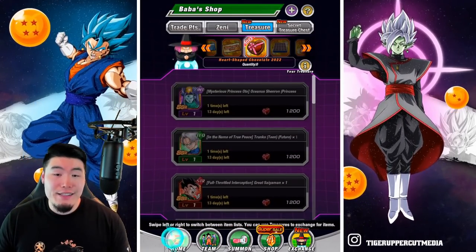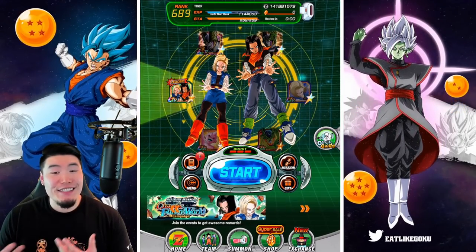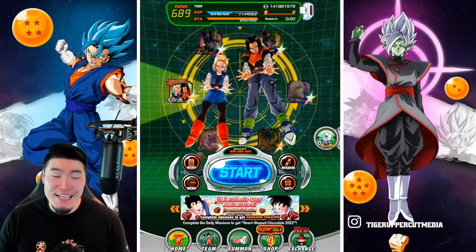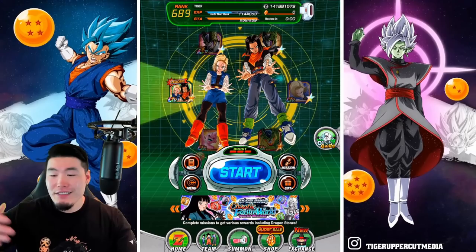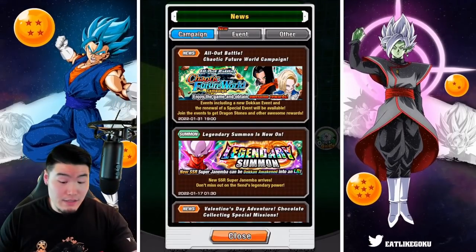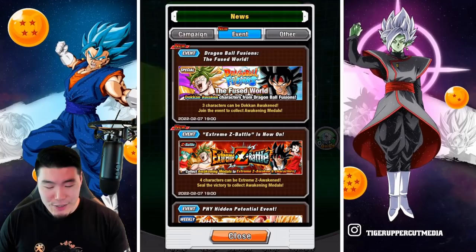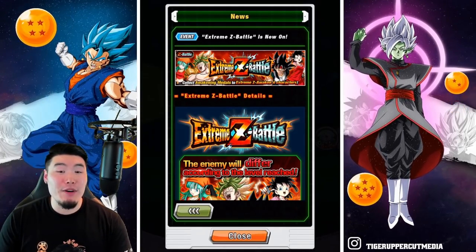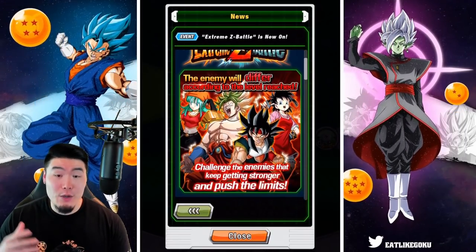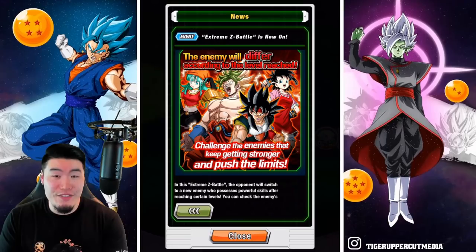That is basically the Valentine's Day celebration. The reason I called it a celebration but said it's not really one is because there are no new events — it's basically just a mission slash a few free things deal. There's some other stuff on Global that's more exciting though. With the reset today, we got the Extreme Z Battle event for the Dragon Ball Fusions units — the Corolli, the Pandel, the Bullpen, and also the Barlot. If you don't know what they do, feel free to check out the video I made a few days ago where I went through the Extreme Z Battle event and all their details.